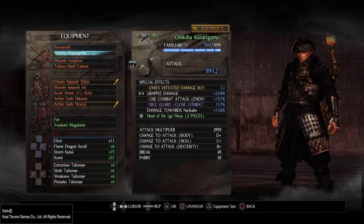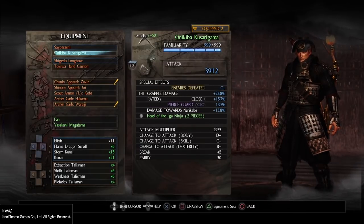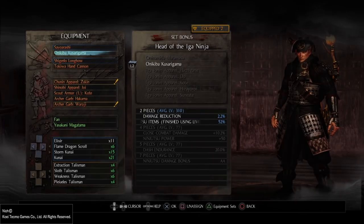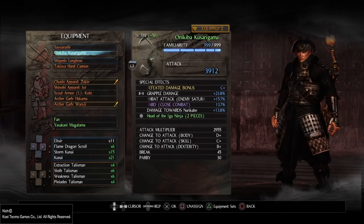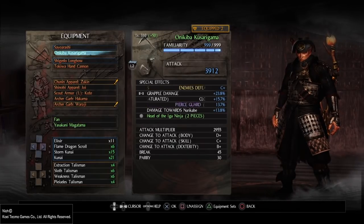The next weapon I use is Anikibaku Sayugama. It's the only piece from the head of the Iga ninja set I use, because when I finish using the guardian spirit, I get 52% of my ninjutsu items restored, which is really good. Since I don't have that many skills with unlimited ninjutsu, that's really helpful.